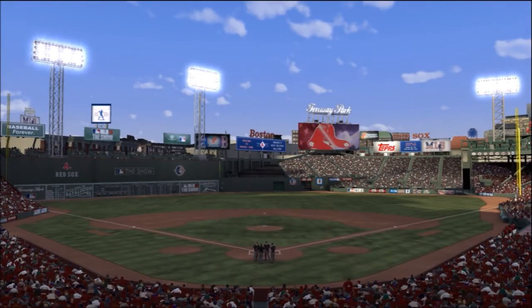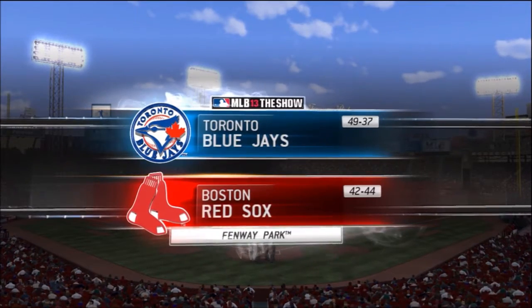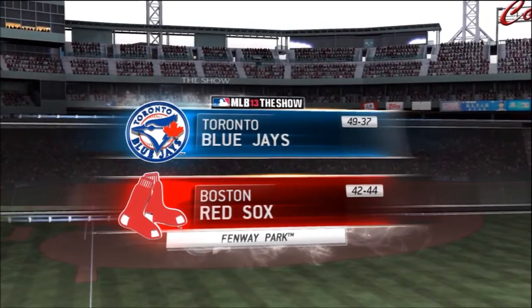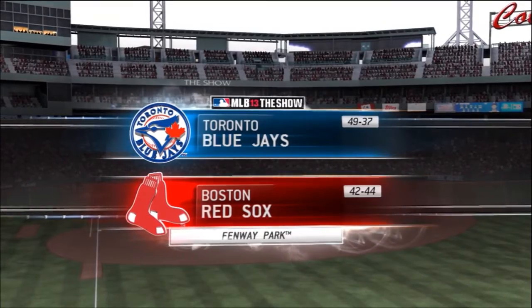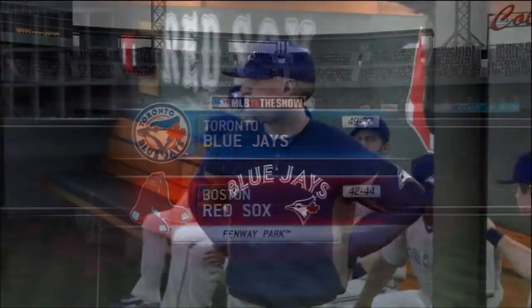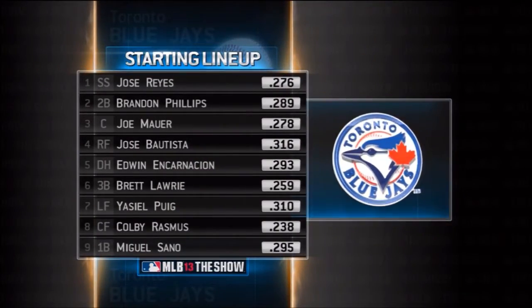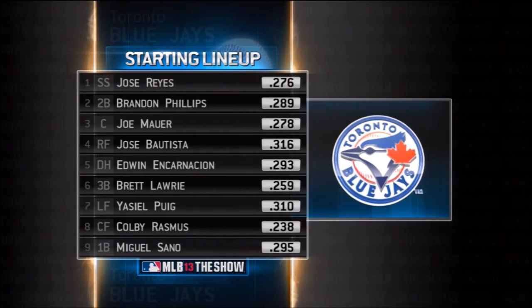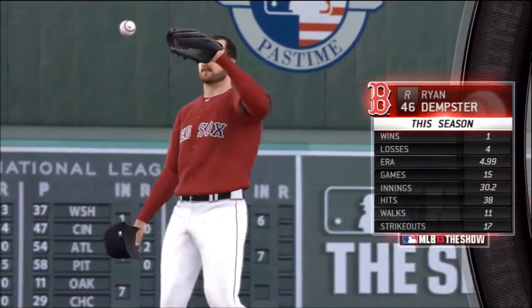Hey, what is going on guys? T-Dot Sports 15 here. Today we have another episode of Toronto Blue Jays franchise here in MLB 13: The Show. In this episode we are headed to Fenway Park in Boston to take on the Red Sox, who are 2 games under .500. We're having a pretty good season so far. We are in 2nd place in the division, about 8 games back of the New York Yankees — they're actually tearing it up.